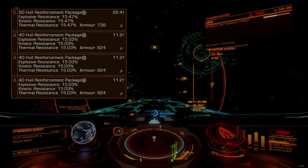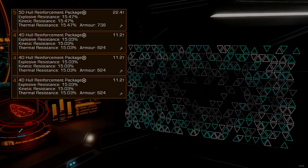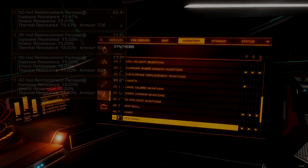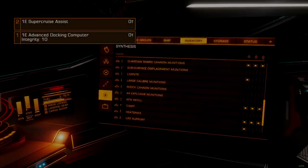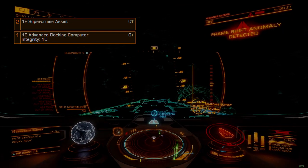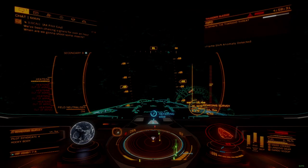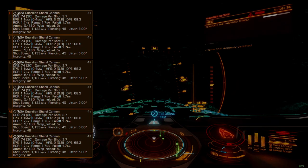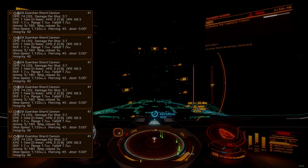If you plan on salvaging Thargoid hearts during combat, you will need a caustic-resistant cargo rack to safely hold them — a size 4 optional can be replaced with one of these racks if desired. The remaining size 1 and size 2 optional internals hold an advanced docking computer and supercruise assist for convenience. These can be substituted for anything you want.